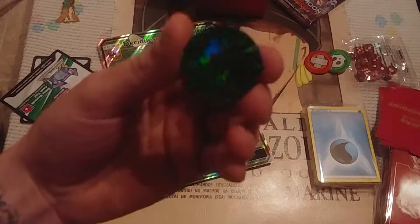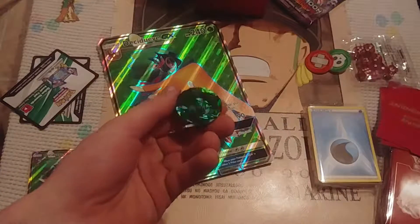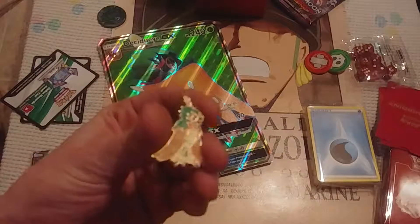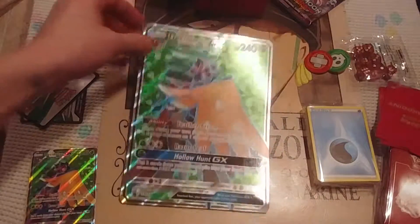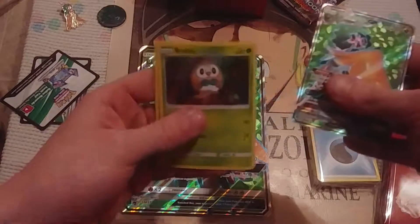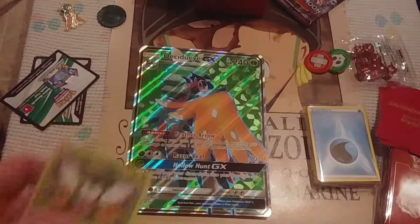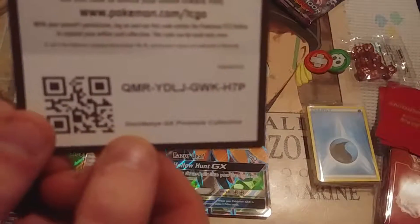In the Decidueye box you get a pretty nice little coin — I don't know if you can really see it, but it's green. You get the pin, the nice big promo, as well as the regular promo, a holo Rowlet, and a holo Dartrix. There's the code.